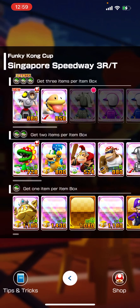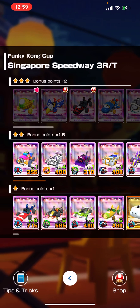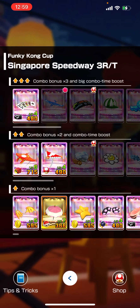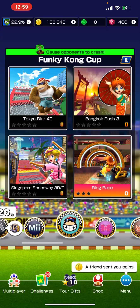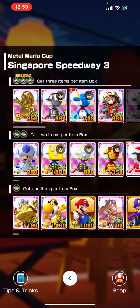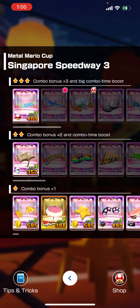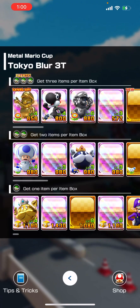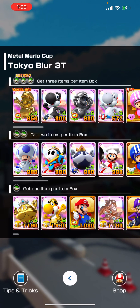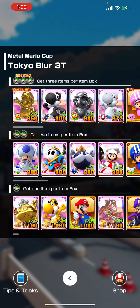For Singapore 3RT we have Level 1 drivers - we've got Poochie. We're going to go with Lucky 7, then Mid Shelf, and then Top Shelf Royal Flush again. For Singapore 3 we have Gold Mario and also Mario Satella View - I'd probably rather go with Mario Satella View. Maybe the Level 4 White Turbo Birdo and then the Record Setter at Level 3, so 4, 4, 3. For Tokyo 3T this is going to be Metal Mario - he's at Level 6.